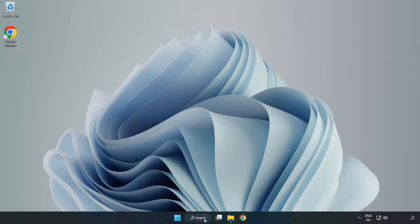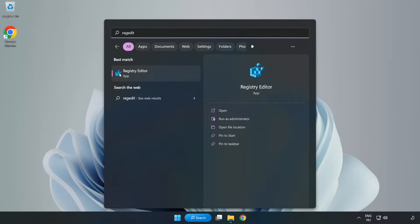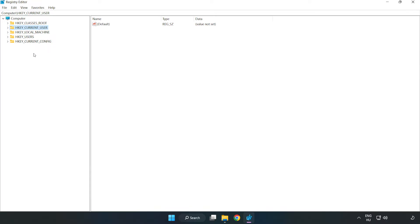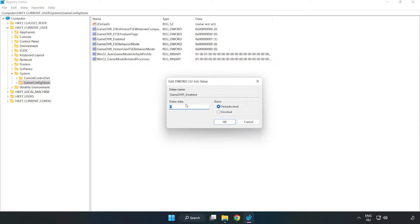Click the search bar and type 'Regedit', then click Registry Editor. Navigate to HKEY_CURRENT_USER > System > GameConfigStore. Right-click GameDVR_Enabled, click Modify, type 0, and click OK.